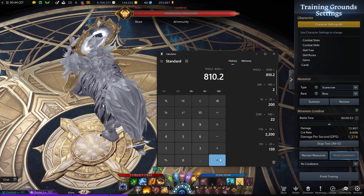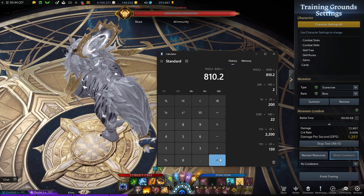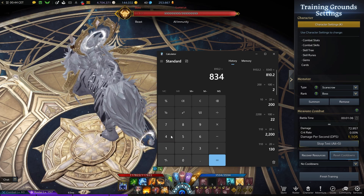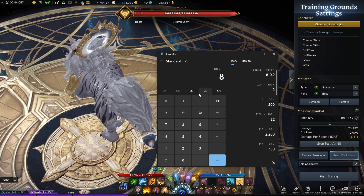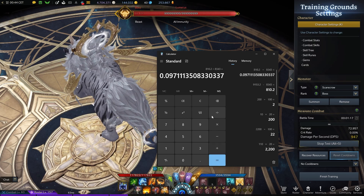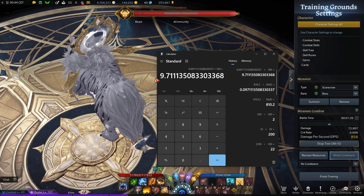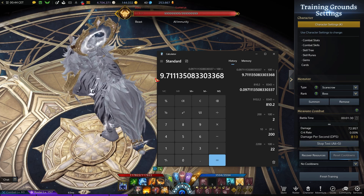Now 810.2 - how much is that as a percentage? We divide it by the original damage, 8343, and multiply by 100 to turn it into a percentage. The percentage of damage you gained was not 12% - it was only 9.2%. So what happened? Why did you lose damage?